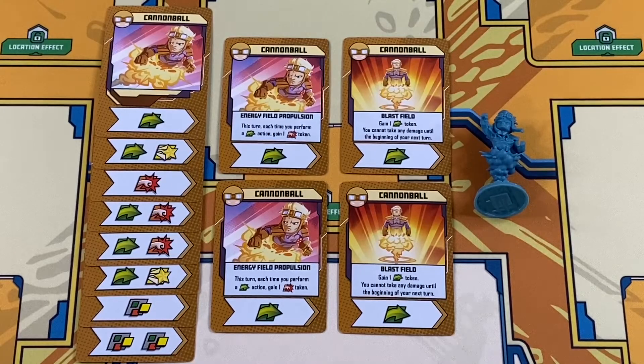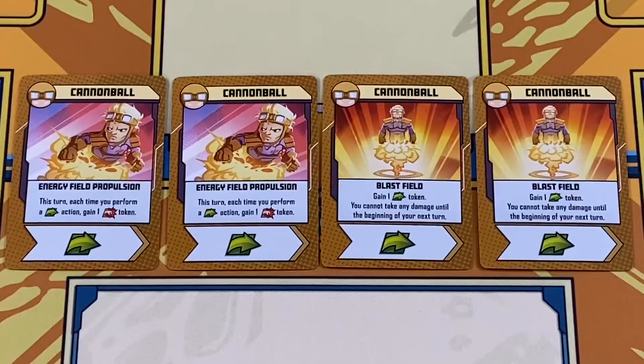A personal favorite of mine, Cannonball, blasts onto the team. Sam's energy field propulsion gives him a punch token every time he moves that turn, and thanks to his blast field he's completely invulnerable for a turn.